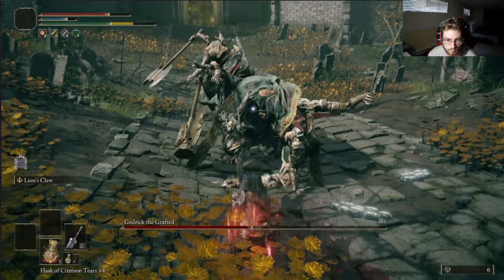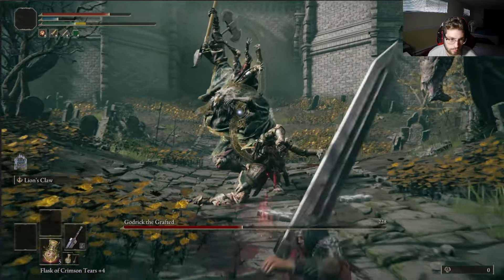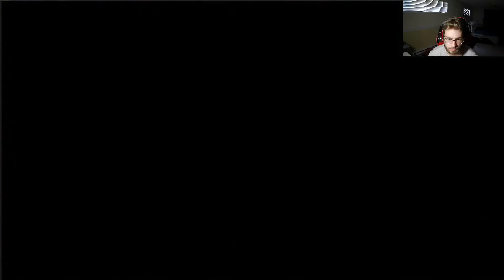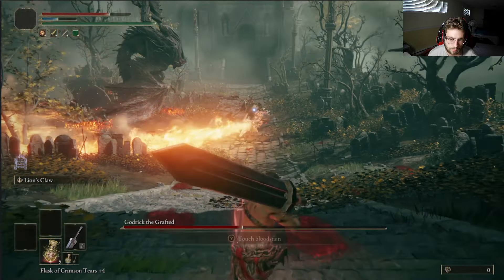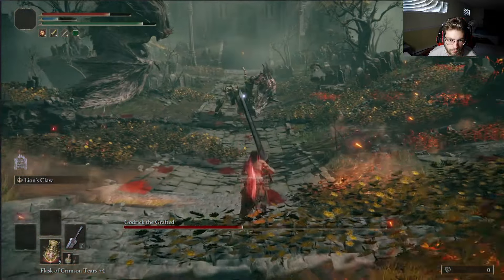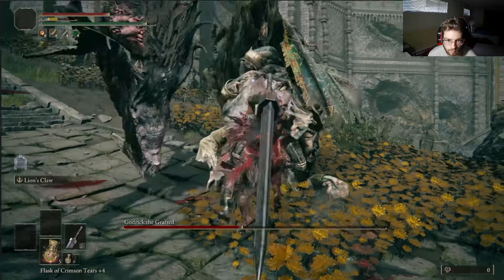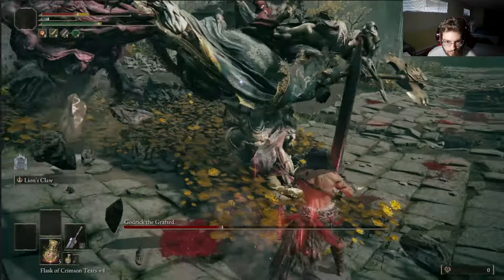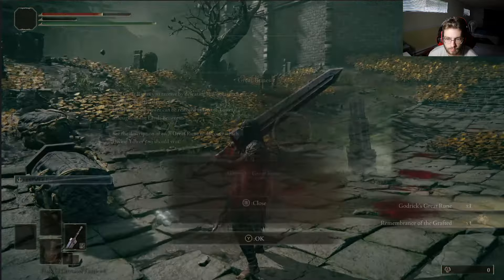We do end up making our way to Liurnia Lake, and from there that's where we're able to pick up the Knight's Resolve Ash of War. If you guys don't know what that does, it basically gives you an additional 20% damage boost to any weapons you're wielding. So if you're dual wielding two strength weapons and you put Knight's Resolve on both of them, it's basically like Seppuku for arcane builds — it just boosts your damage a lot.